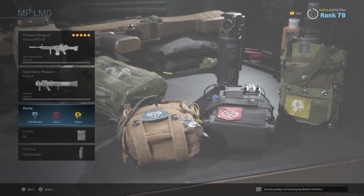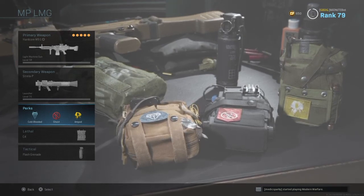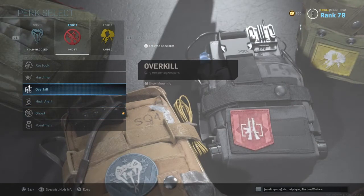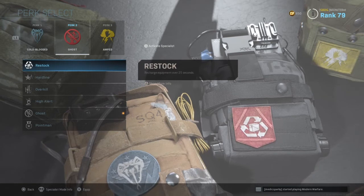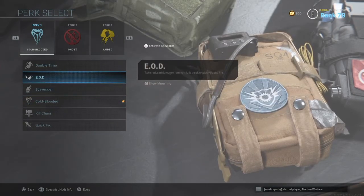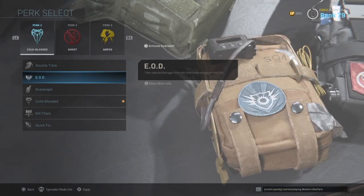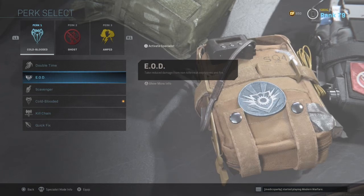The perks I'm running are the same as last episode: Cold Blooded, Ghost, and Amped. Amped is the key one — it helps you reload faster. You could also run Restock if you want extra rockets by killing enemies. I suggest running EOD, which a lot of people use to avoid getting killed by rocket launchers.